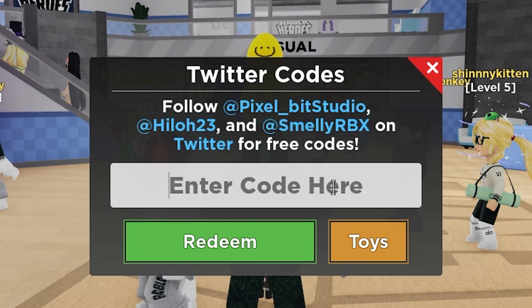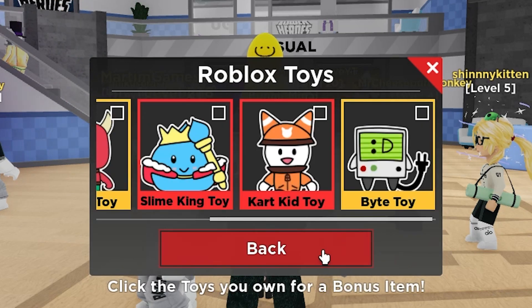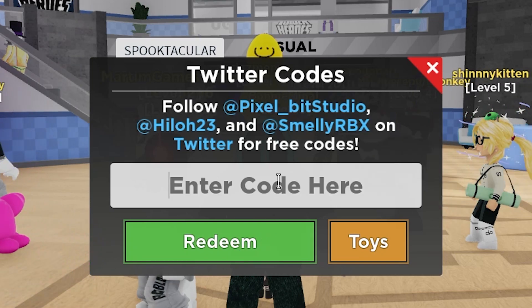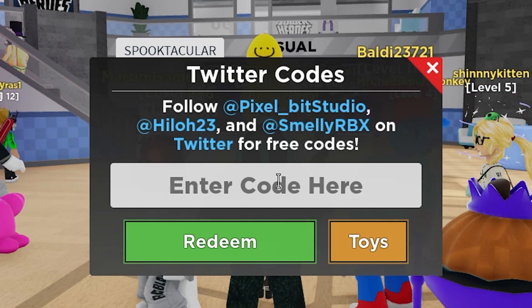The next code is 'crystaltype,' which gives you type hazard stickers. I'm going to press toys again and redeem, and as you can see here, it costs free type hazard stickers. I'm not sure if 'encore' is still working, but let's move on.